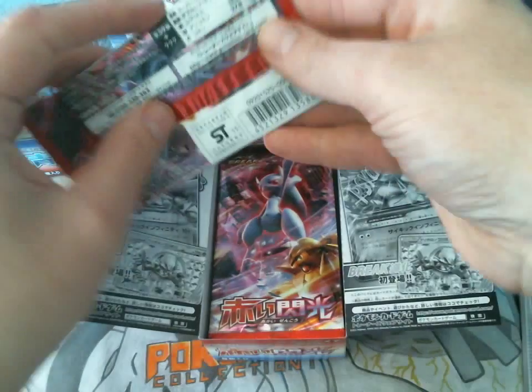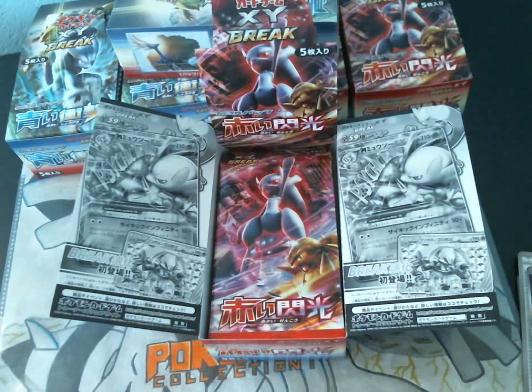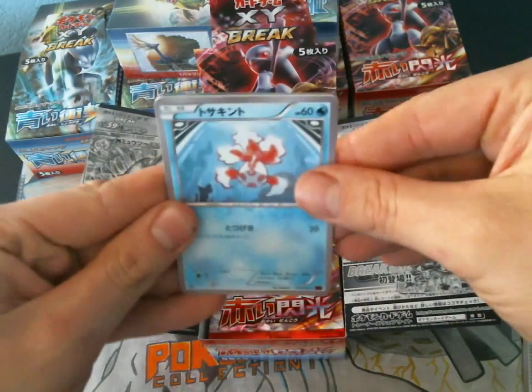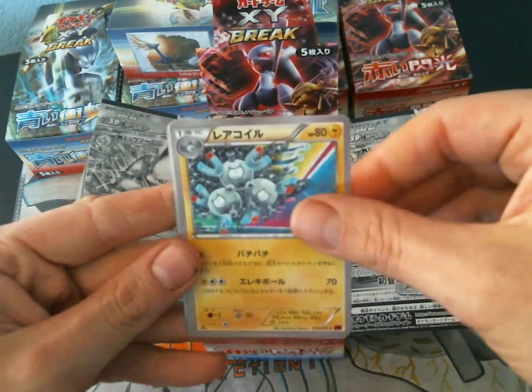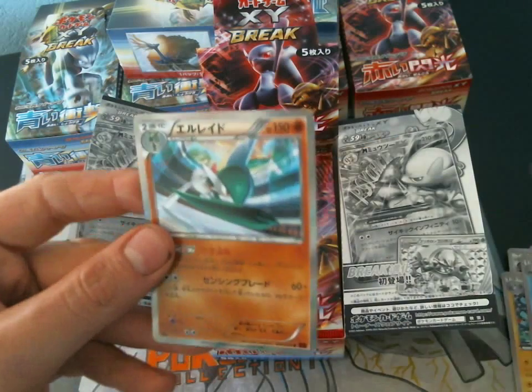This pack we have a Seeking, a Chespin, a Misdreavus, a Heavy Ball, and a Piplup. The second box of Blue Shock — I would highly recommend seeing it, I pulled a really, really epic card. So we got a Goldeen, Magneton, a Cubone, a Bombless Snow, and a Gallade Hollow.